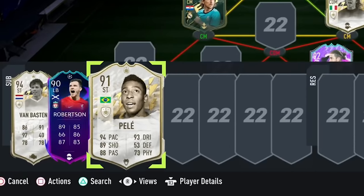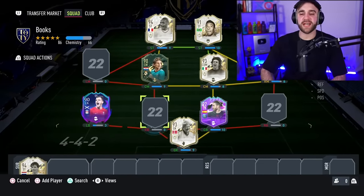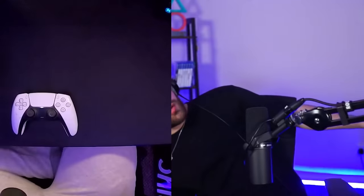This one is 20k cheaper than the other two - that 20k could mean the difference between getting R9 or not, so that's our play. Now we can have Messi on the right and Pelé up top right next to Henry. We just need an icon center back and an icon left winger, or if my friend chose Salah - but I doubt it.